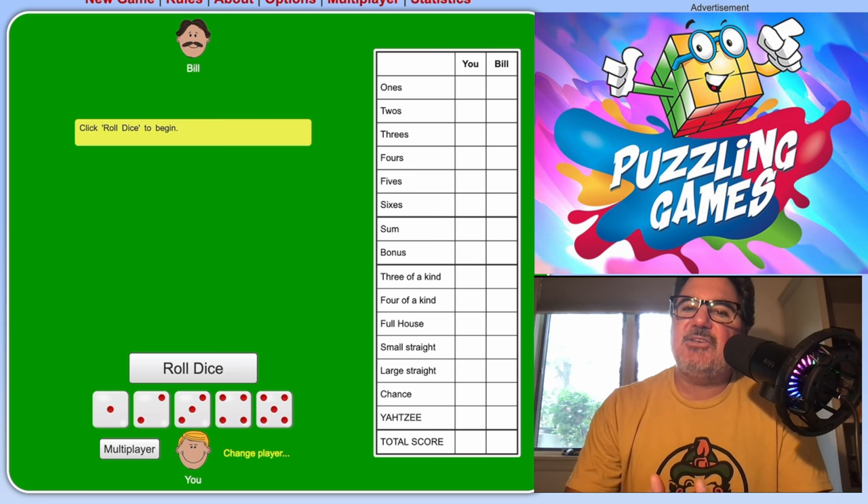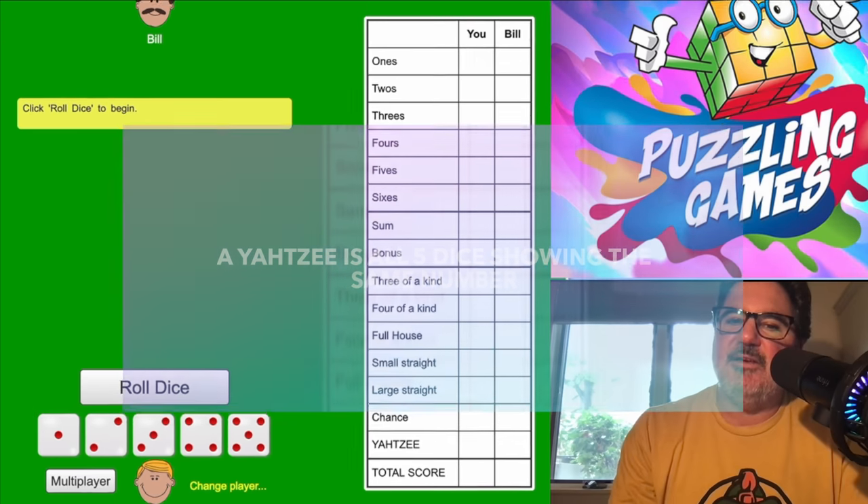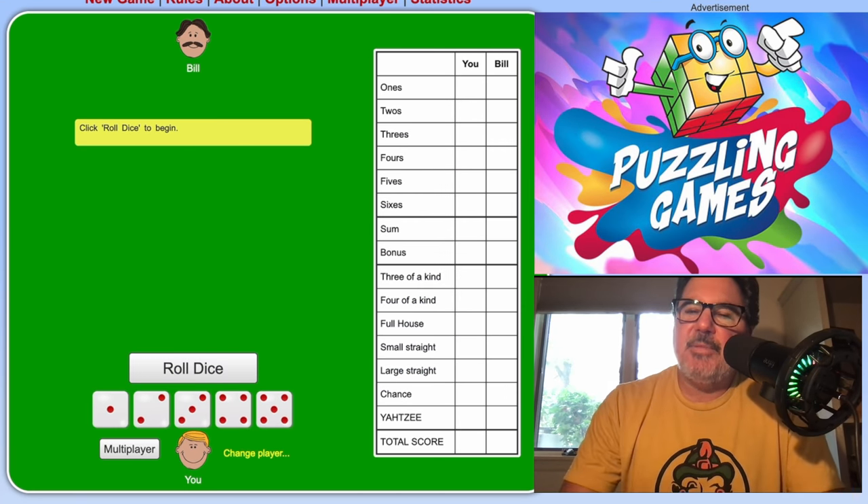Yahtzee is an expression — it means you got all five dice to be the same number. So five fives is a Yahtzee, five threes is a Yahtzee. Beyond that, that's just the name of the game. So let's get into what the categories are.